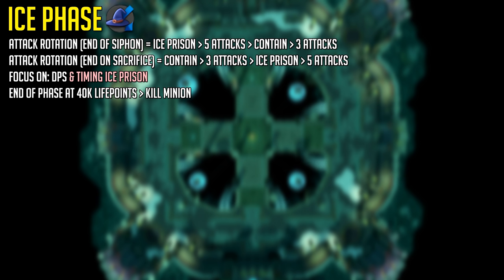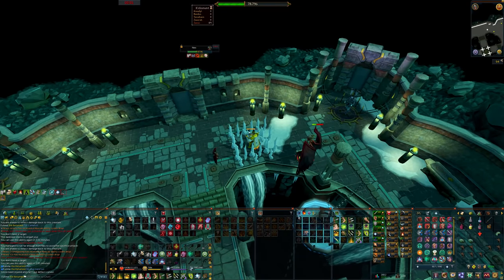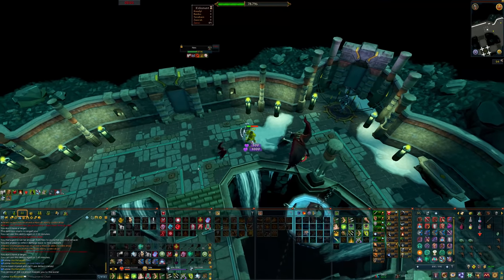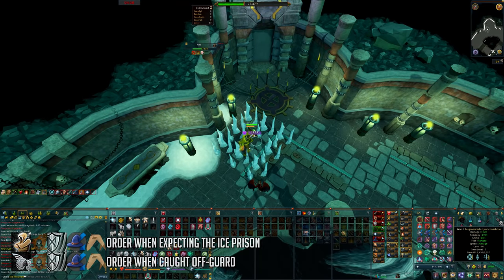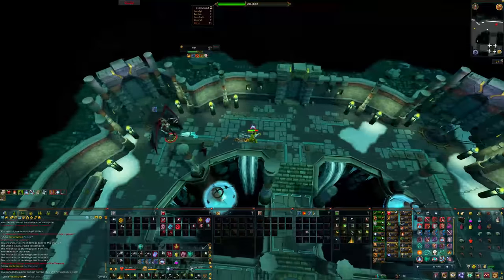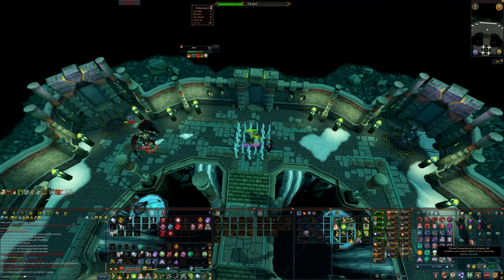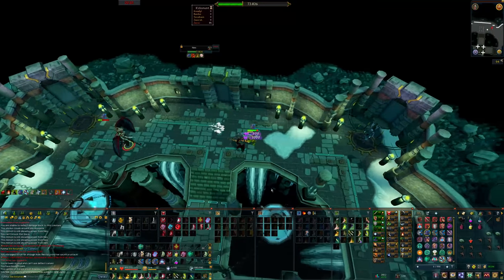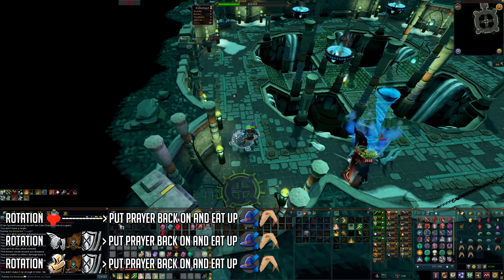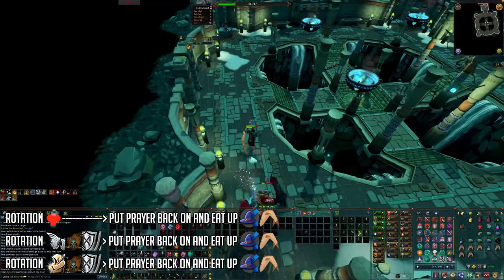In the Ice Phase you want to equip your Diamond Crimson Bolts for the extra damage — you no longer need the ruby ones. The first special of the ice phase will be different depending on if you ended on a siphon or a blood sacrifice. If the phase ends on a siphon, you'll get an ice prison straight away so be aware. The Ice Prison attack is a special attack that will deal typeless damage, stun you, and take off your prayer — the hit after will usually KO you if you're unlucky. You can counter it by using Anticipation or Freedom, eating up to full, equipping your shield, and using the Resonance ability — I recommend keybinding those next to each other, like Q and W, so you can easily press them.